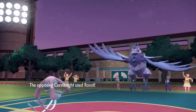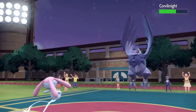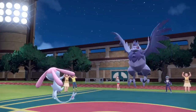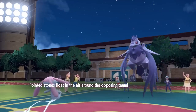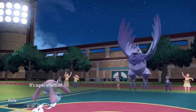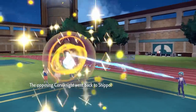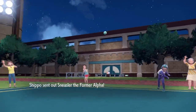So I decide to switch back into Mesprit. This thing pretty much just comes in as nice death fodder. But he ends up going for Roost and now I figure I'm faster and I can set up my Stealth Rock. So if he wants to Defog he also gets rid of the Stealth Rock on my side — it's just nice to have rocks around. This thing ends up going for U-Turn which knocks me out, meaning they now have to switch into something and I can match up accordingly.